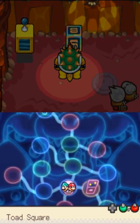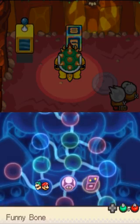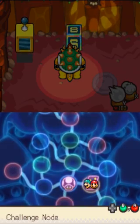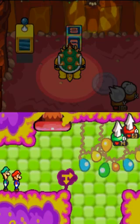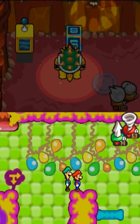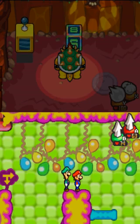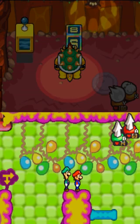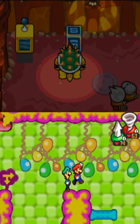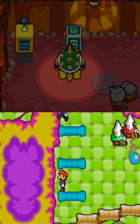Hey everybody and welcome to part 25 of Mario & Luigi Bowser's Inside Story. In this part I'm going to have to apologize because I'm taking a break from the storyline in order to finish the challenge node. I apologize in advance — this part's not going to be much progression, but the challenge node has to be done because I'm going for somewhat 100% completion of the game. I'm going to leave out some unnecessary parts but for the most part I'm going to try to finish everything, and I want to do it at times when it's not completely destroying the storyline.